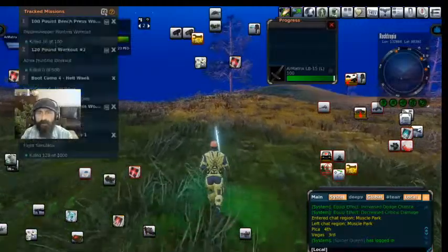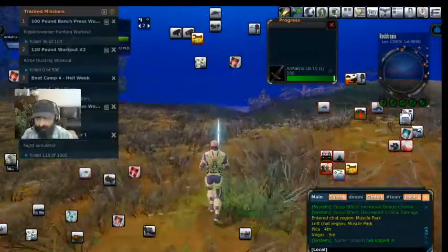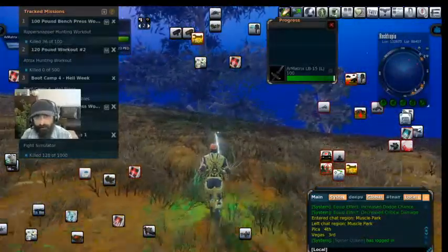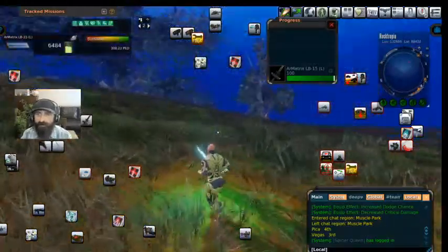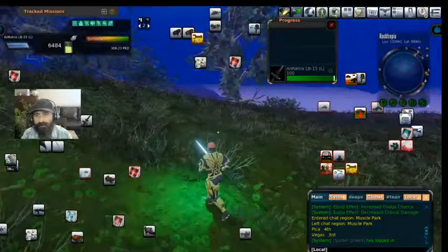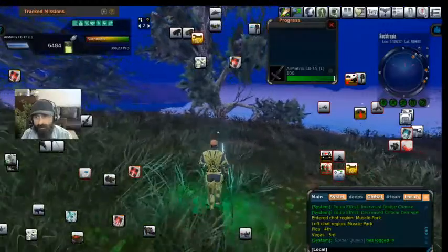What you're going to notice is I'm doing the 120 mission, but it will actually count toward the Atrox codex on Calypso. The thing is you have to fly back to Calypso to collect it, but it is nice to double-count them — you can knock through the 120 mission and the Atrox codex right here on Rocktopia. That's actually a pretty big deal.